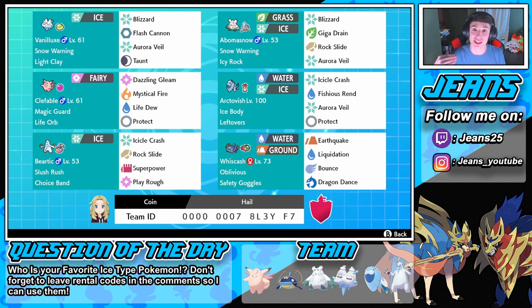Then we got Abomasnow also rocking Snow Warning, so now we have two different ways to put the hail in with Abomasnow and Vanilluxe. This Abomasnow is holding the Icy Rock as its item so it will make the hail last longer — instead of five turns it will go to eight turns. That's our decision depending on how we want to get going into battle.